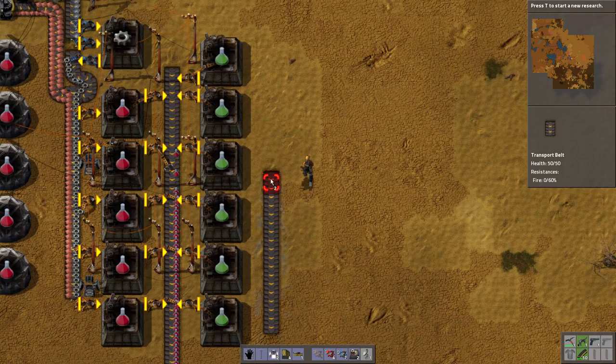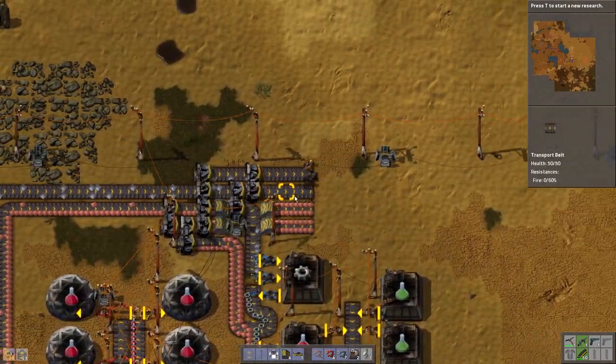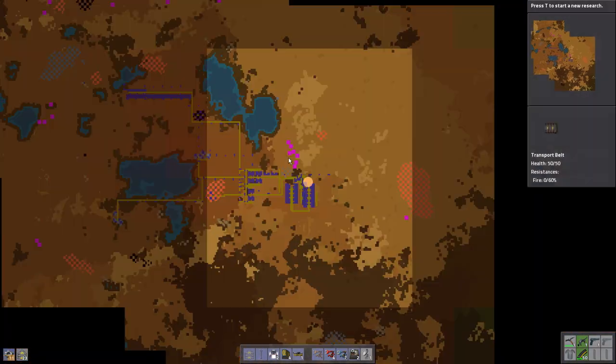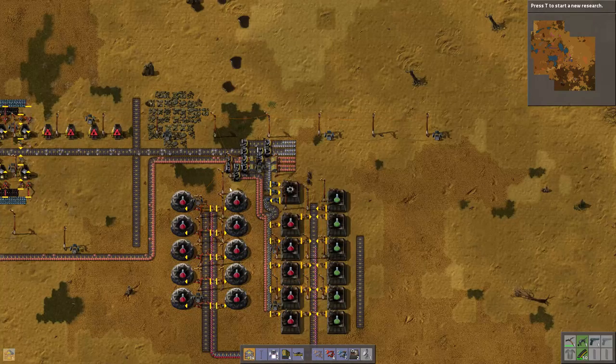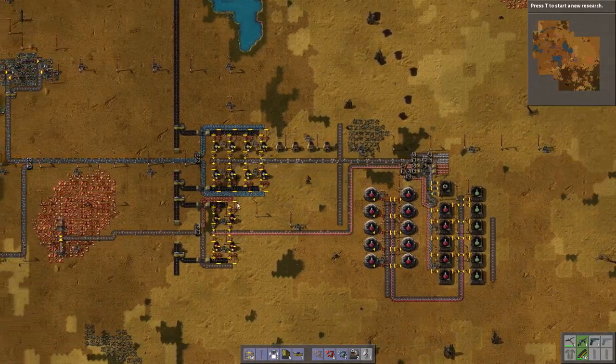Now we need stuff down this belt here — wow, we are in a serious lack of iron. Normally I would go for this big iron field straight away, but this time it just happened to be in this location. I'm 100% sure that seven iron mines should be way too many.